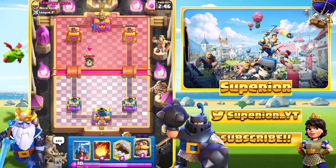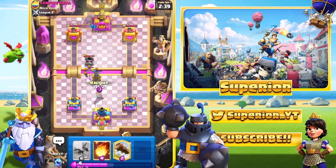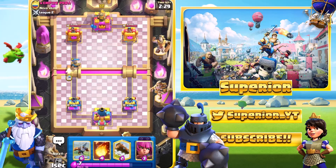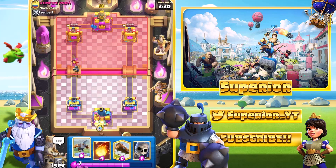We'll go with the Tesla in the middle just to tank for the mortar and take it out. The bats aren't really too big a concern — we'll get the Knight down in case the mortar tries a fadeaway shot, and luckily it didn't. We can cycle an Ice Spirit; I fully expect a Log spell or something. We see the Guards — not really a big concern, shouldn't do too much. We'll cycle Archers at the back.